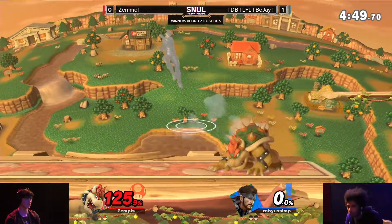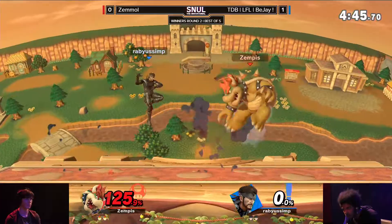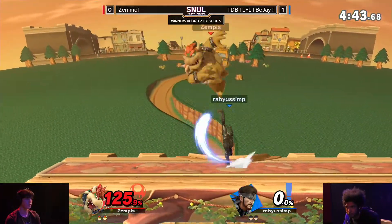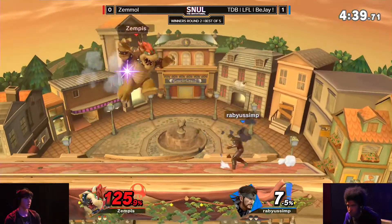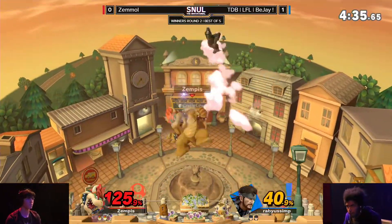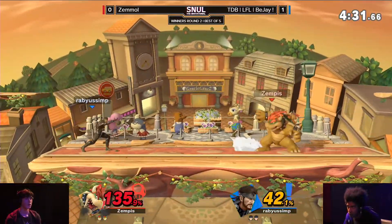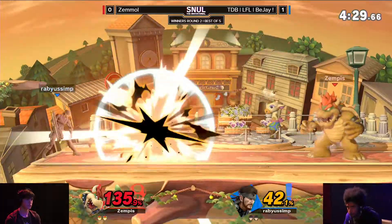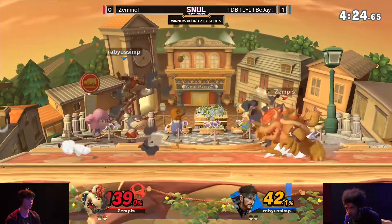But look at the percentage difference — that's an up tilt away from BJ, I think. That up tilt is such a strong option, even against a character like Bowser. Flame breath on the C4 — having a little panic there. BJ just one little disadvantage state, gets about 20 to 30%, and then BJ resets.